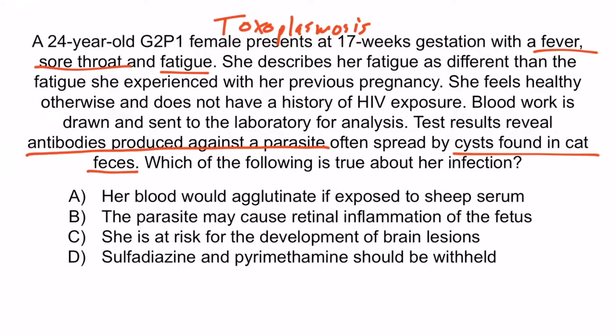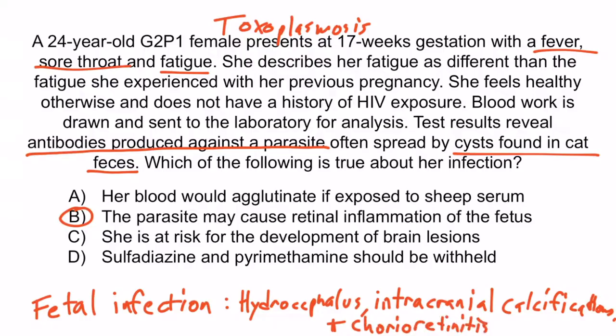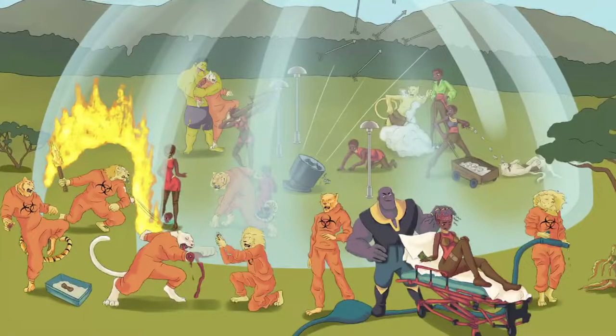With toxoplasma in mind, the correct answer is choice B: the parasite may cause retinal inflammation of the fetus. Recall that toxoplasma can cross the placenta and infect the fetus, and the symptoms of a fetal infection include hydrocephalus, intracranial calcifications, and chorioretinitis. Recall the cat breaking through the force field barrier with a torch, indicating toxoplasma can cross the placenta. Also recall the mom's glasses reflecting the fire, making reference to inflammation of the choroid and retina — chorioretinitis.